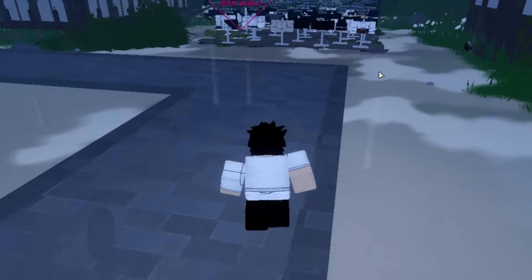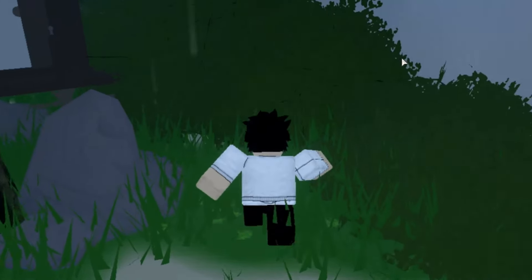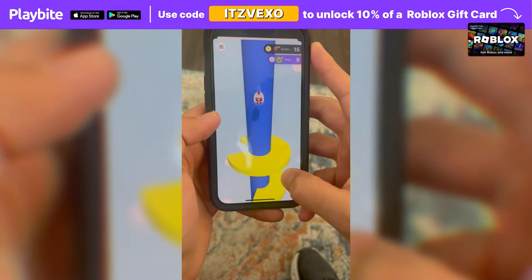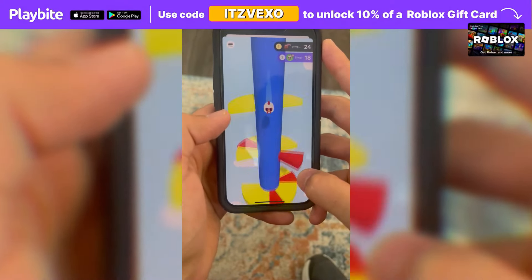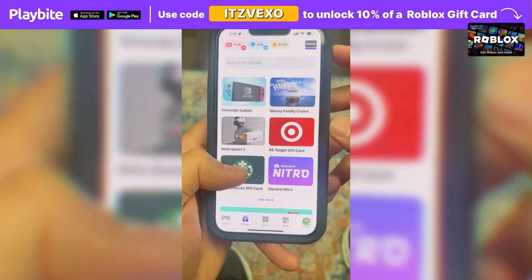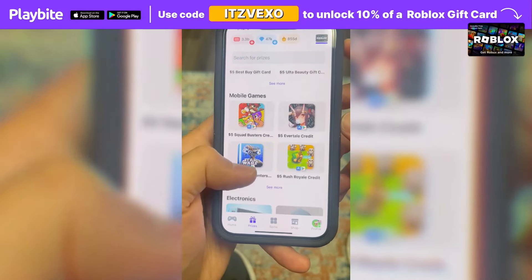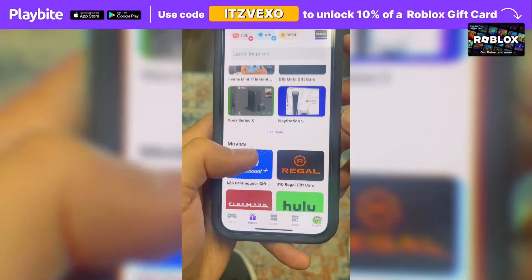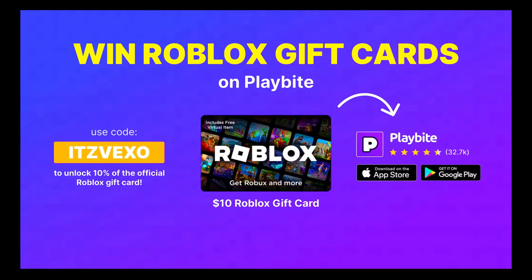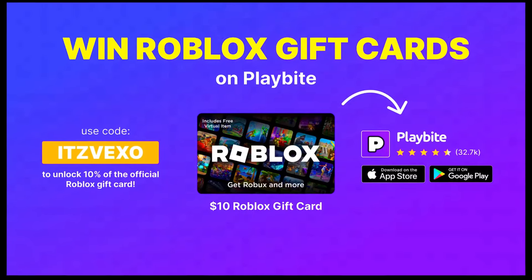If you ever need free Robux, download the app called PlayBuy. It's like an arcade on your phone — you can play fun games and win prizes such as an official Roblox gift card or any gift card of your choice. Download PlayBuy, the link will be in the description. Use the code 'Vexel' to unlock 10% off a Roblox gift card.